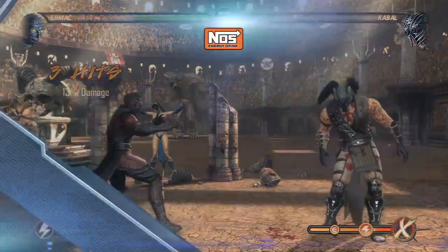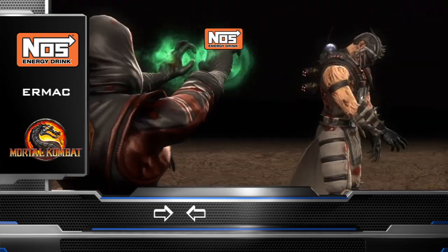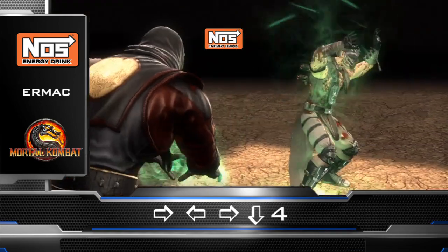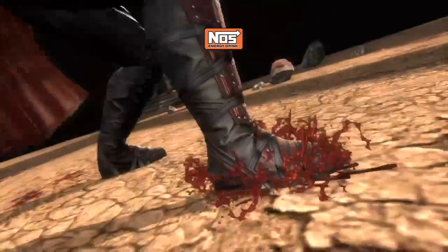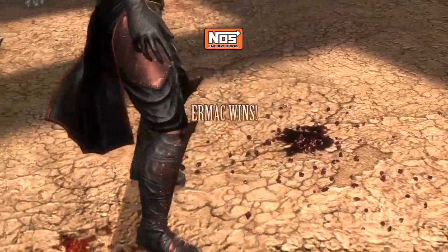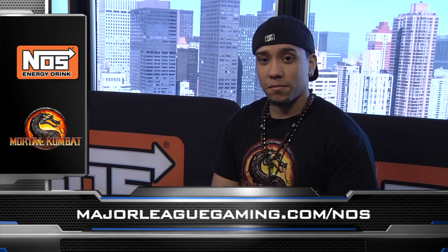You've learned the special moves and the combos — now it's time to finish with his fatality. One of the funniest fatalities in the whole game, it's performed by going forward-back-forward-down-four. Ermac wins — fatality! I hope you enjoyed the tips for Ermac.